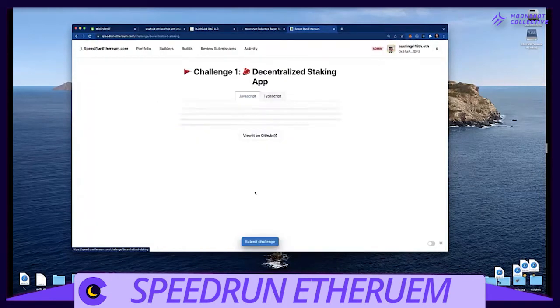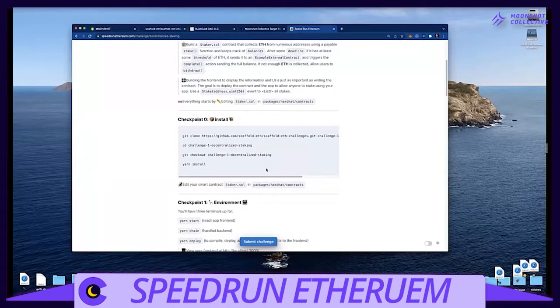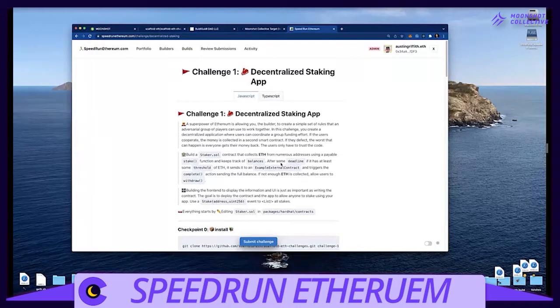As people complete these quests, they go through the whole challenge and turn in a fully working decentralized app that comes with a smart contract. We have a service running in the background that takes these submissions, interfaces with their smart contract, tries everything out, and makes sure it's going to work. So we have auto-grading built into Speed Run Ethereum, which will hopefully help us onboard more folks. It exists in parallel to other efforts like dRecruit and dQuests.